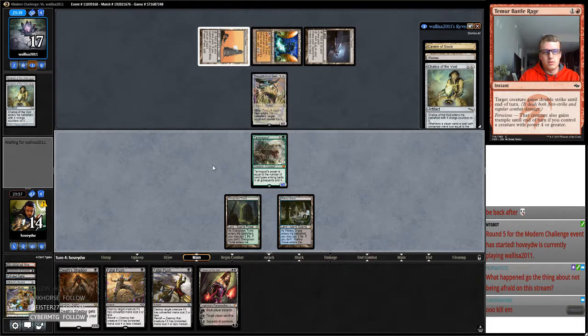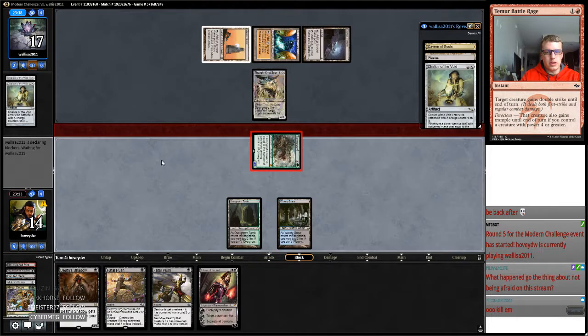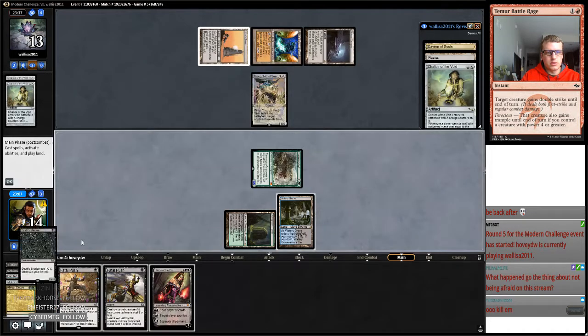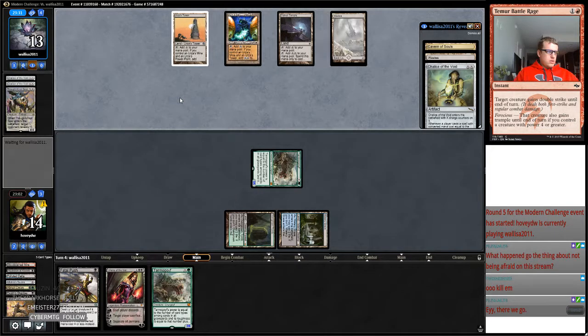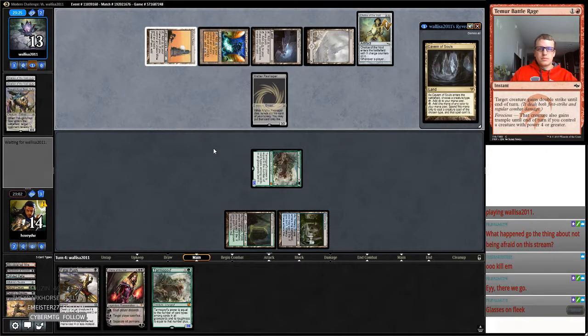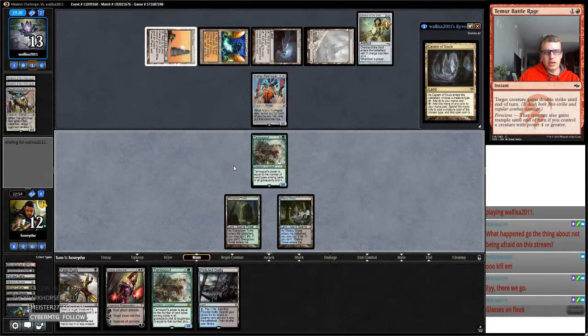That was unfortunate. Alternatively, I actually think we're going to go like this. I should have thought of this beforehand to get a creature in the graveyard. Would you want another Goyf? I messed that up. I think I'm just going to attack with this and then play another Goyf. I think I would rather do that than start getting Liliana working, especially when I can just edict the Liliana and this just comes back.